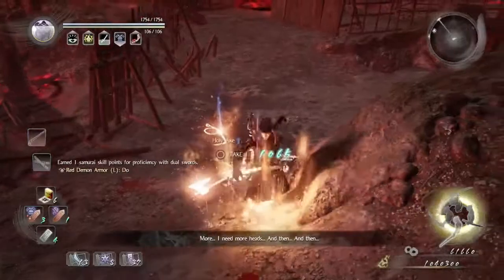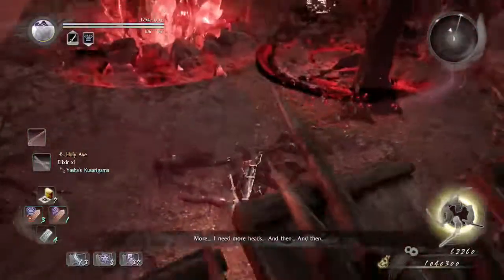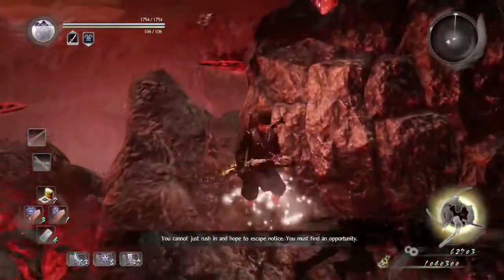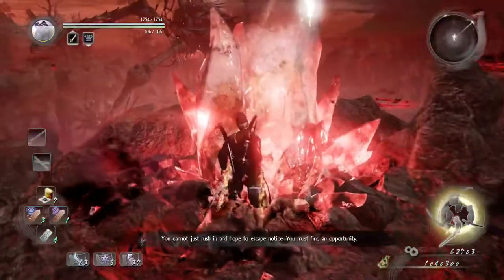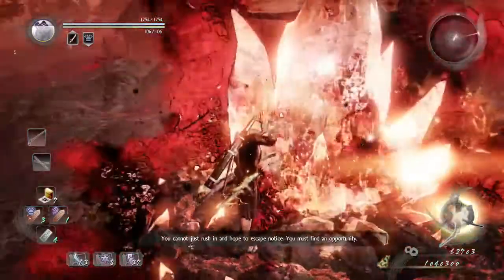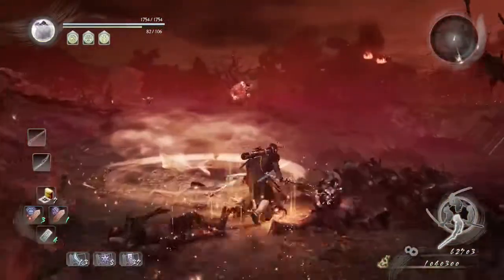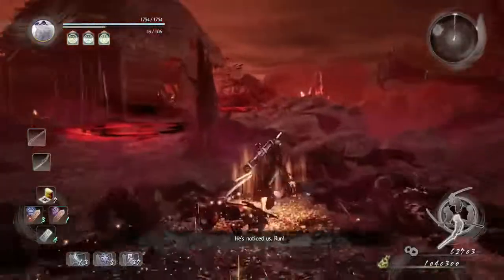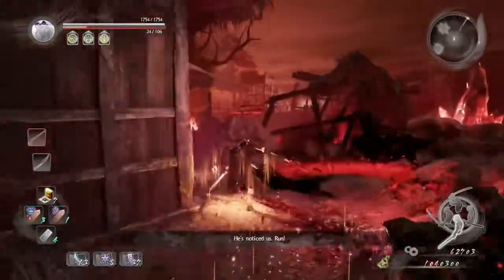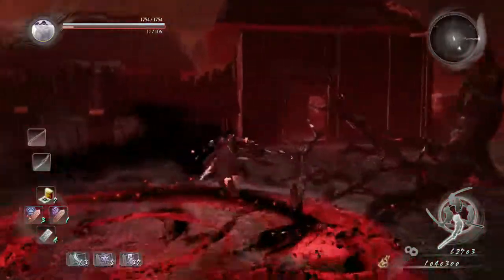Alright, now that that yokai is taken care of, we're just going to jump down here and then go next to this crystal. Just be warned: when using the chisel on the crystal, Gashadokuro will notice it and he will shoot fireballs at you, because pretty much you are trying to nerf him. So you see the next giant crystal right there.